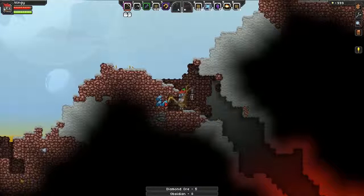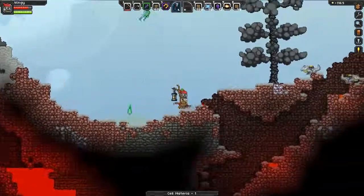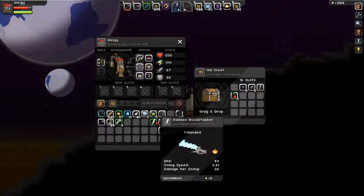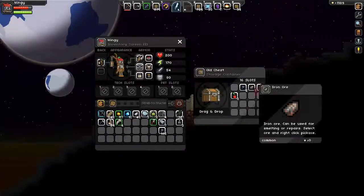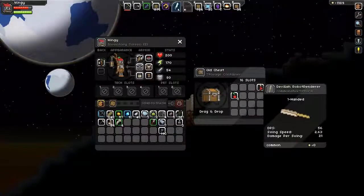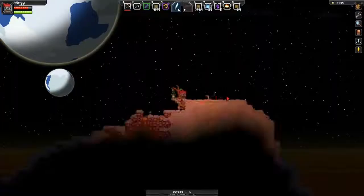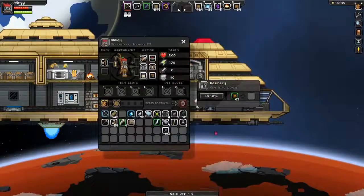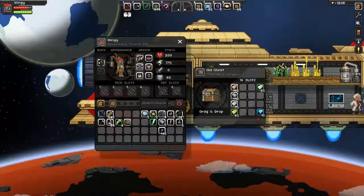I'm just gonna mine this peacefully without making you angry. Oh my god, it's obsidian! It's covered in obsidian - that's why it takes ages to mine. Here comes the evil things - don't kill me please. There's some titanium here, and there's some diamonds! You see the diamonds over there? I want those diamonds. Let's mine the titanium first, then we can get the diamonds.